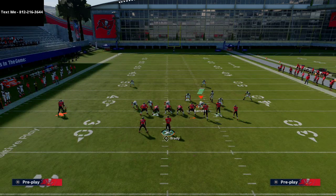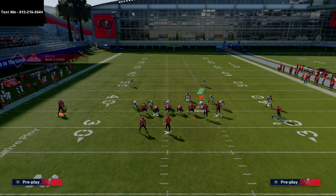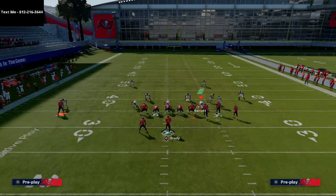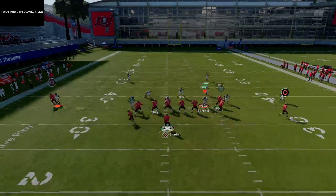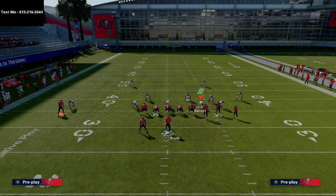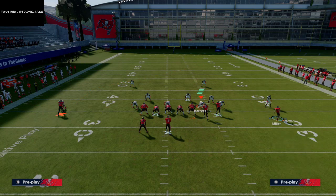That's how you run it against man-to-man coverage. Now against zone coverage, the first thing I want to show you is obviously your underneath stuff. If he gets that little outside cut and outside release against that cover-two press, you can hit that route quick. I would not hit the tight end against cover two just because of where he's at. Cover two is in general going to do a little better of a job against that hard flat or against that flat route to the tight end. I wouldn't worry too much about trying to force that.